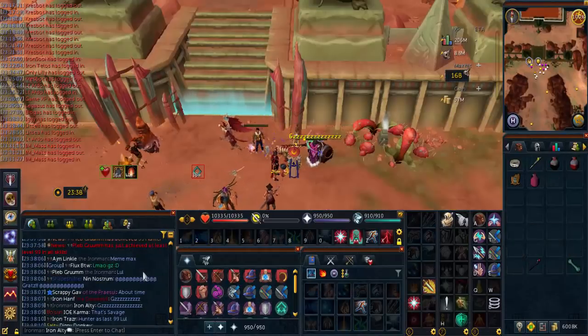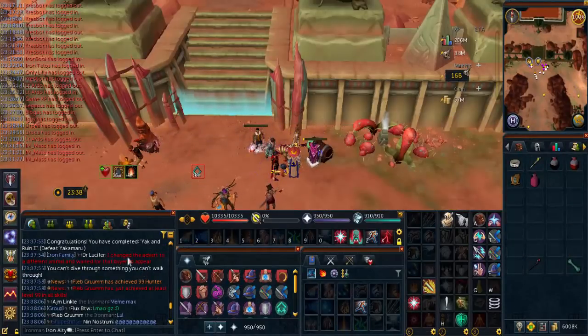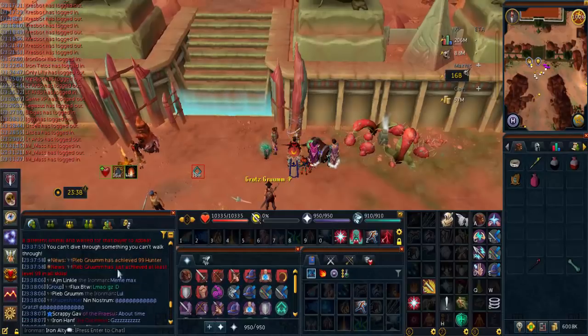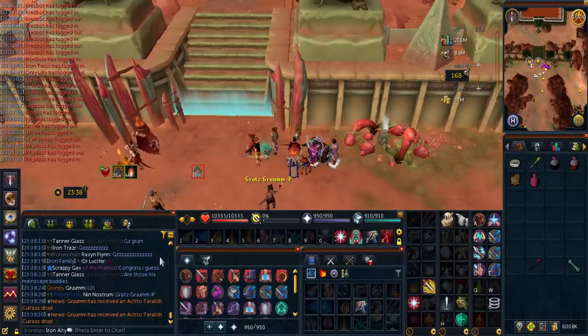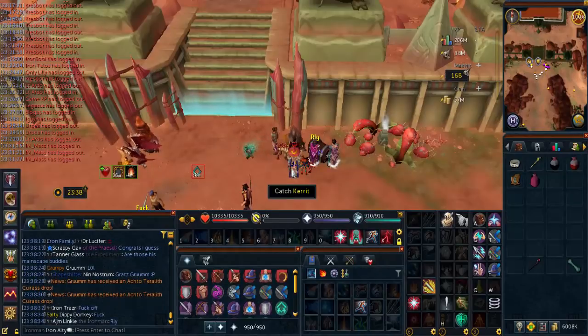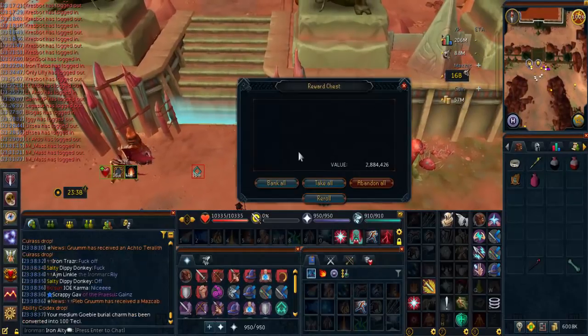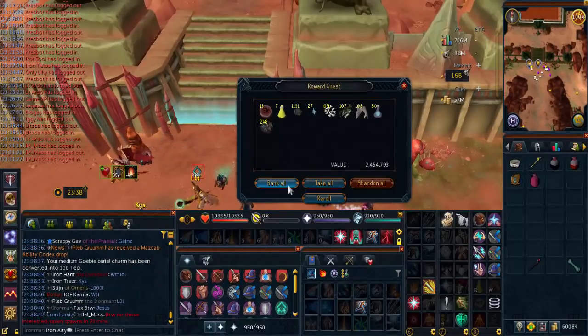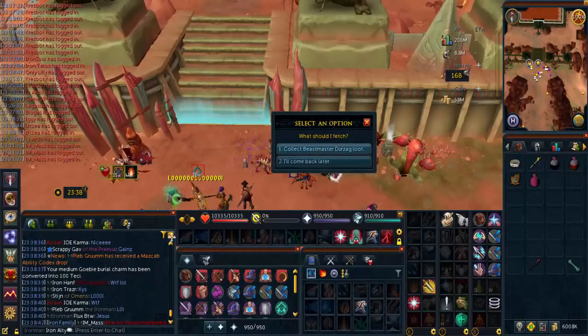So we've just been doing a full raid as the base tank. We decided to finish Yakamaru and our teammate got 99 hunter and maxed - congrats to him. That's a double. So let's go check the loot. He also got a codex!